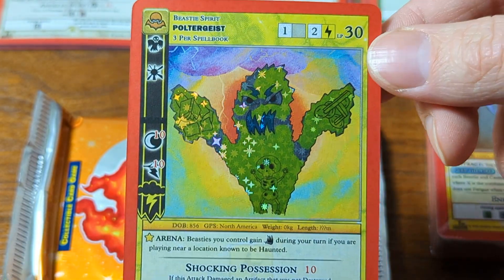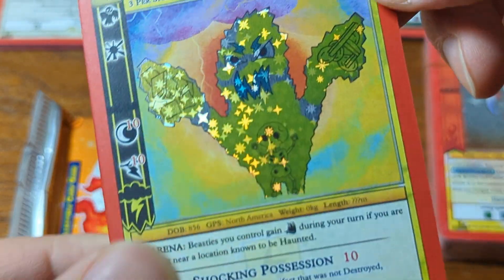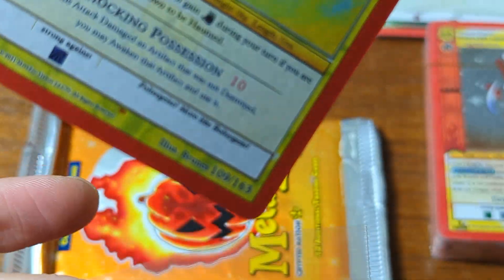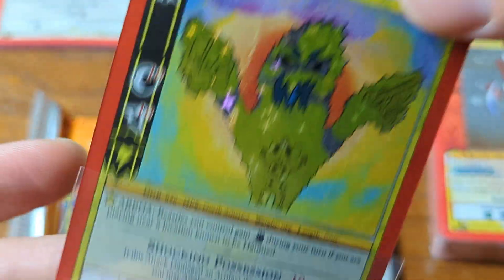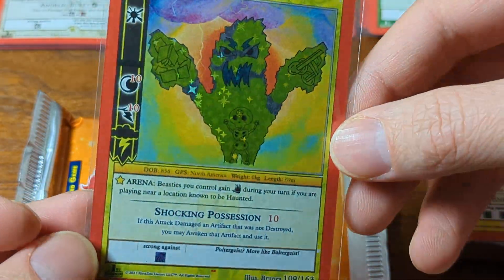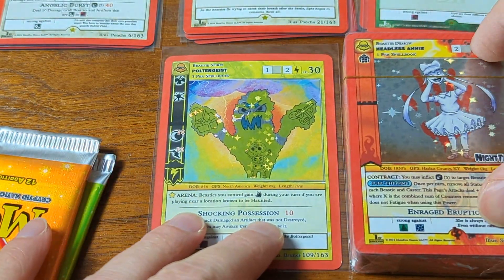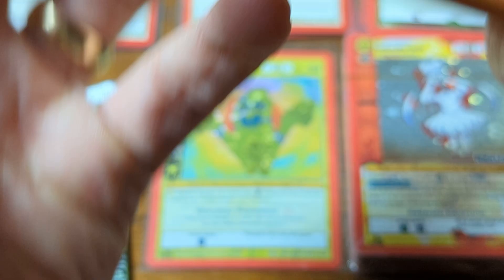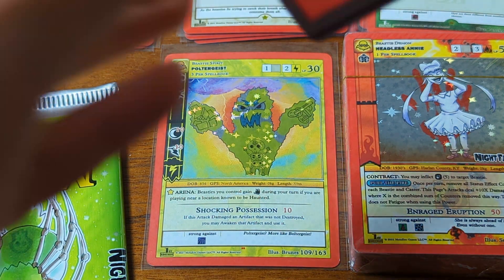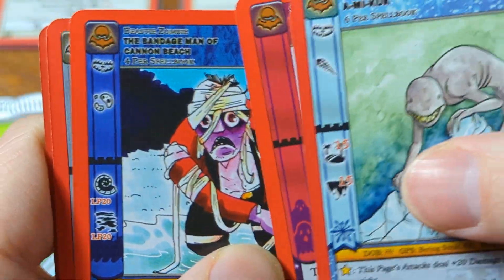I don't really have any big opinions on it. Depending on how PSA grades these — I'm assuming PSA will be the service to go to because it always has been. I'm assuming the community will go with PSA, but I'm not the decider for the community, so we'll see what happens. You're probably not grading a full set of holos with PSA anyway at $150 each.